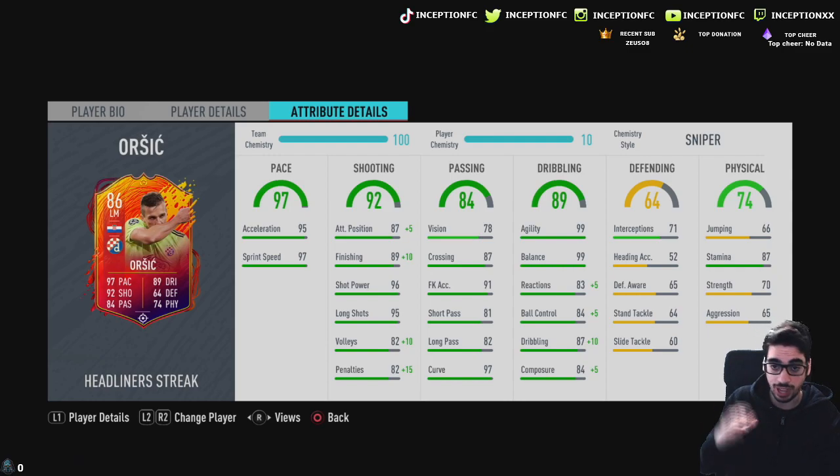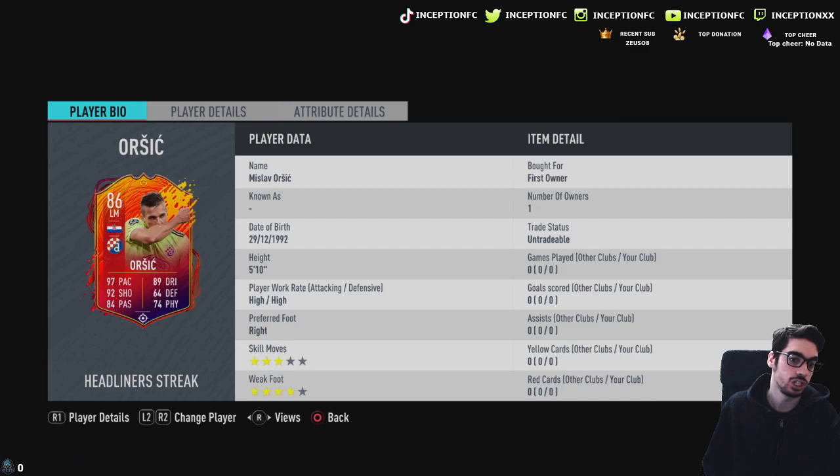The dribbling stats — he already has 99 agility, 99 balance, and you're increasing his reactions, ball control, dribbling, composure. Passing stats are really, really good. He has 87 stamina, which is a very, very good bare minimum on the card. So it's a perfect card. If he had 4-star skill moves, it would honestly be amazing.